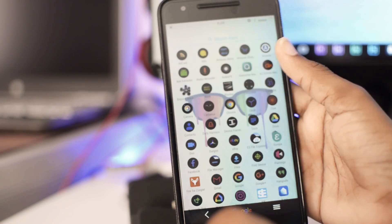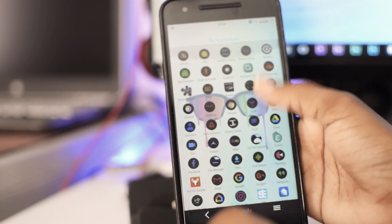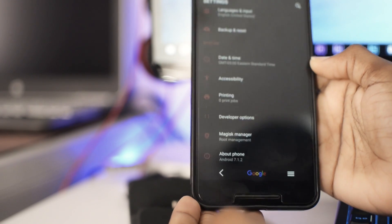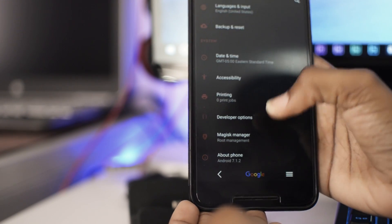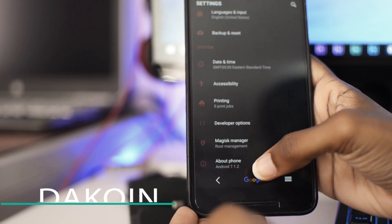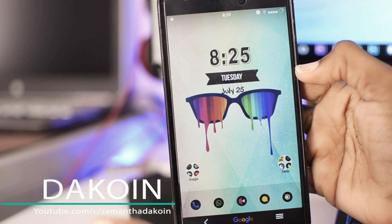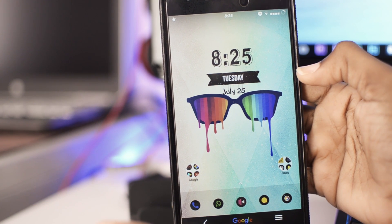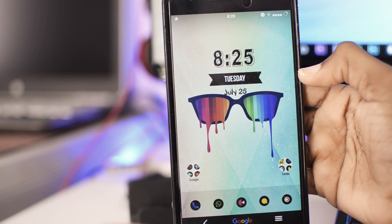Alright, let's get into this. So this is my Nexus 6P — right now I'm rocking the Resurrection Remix ROM, the version I'm on is 7.1.2 as you can see. I'm just gonna go ahead and flash Android O. To do this it's recommended that you wipe everything if you're on a custom ROM and want to go to stock — it's best to wipe everything and start fresh.